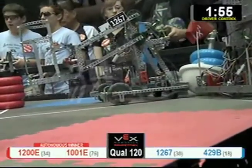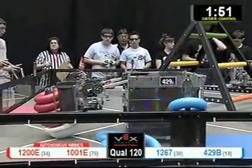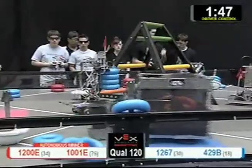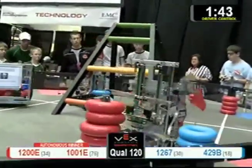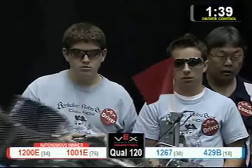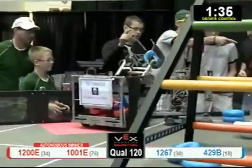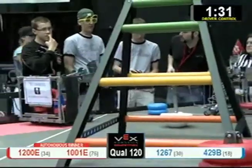We've got 1267 and 429B for the Blue Alliance, and then the Battle of the E's on the Red Alliance — 1200 and 1001. 429B has about six red tubes in their basket. They're doing everything they can to keep those red tubes away. That's the Terminator — say goodbye to your tubes. Can't really get them back unless you can go in there and grab from them.